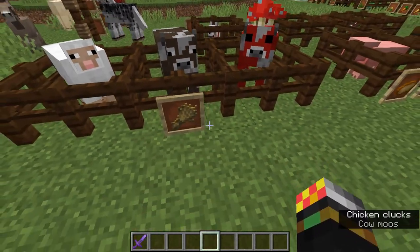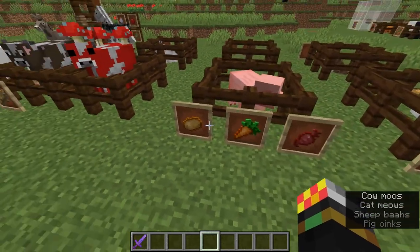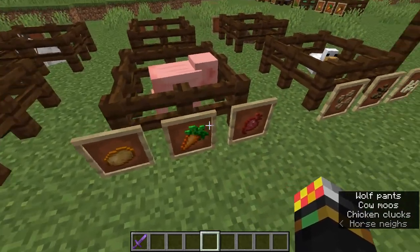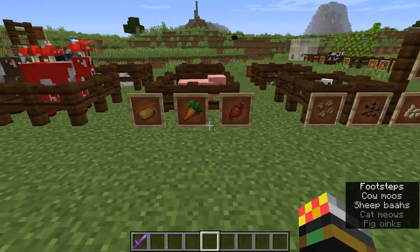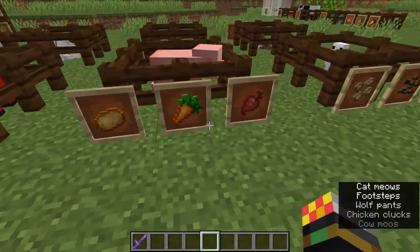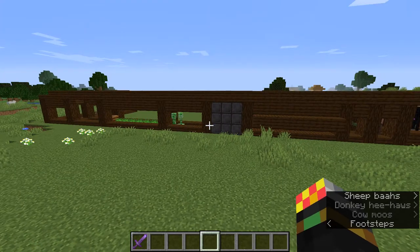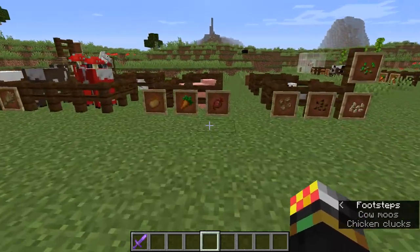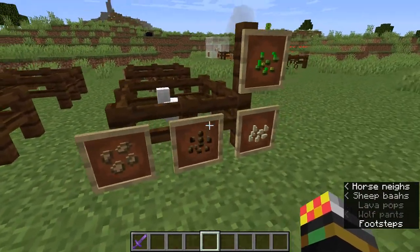Pigs are also farm animals, but instead of wheat they eat potatoes, carrots, or beetroot. Personally I'm not a big fan of pig farms since they don't really do much, but I would recommend carrots as your food source for pigs.